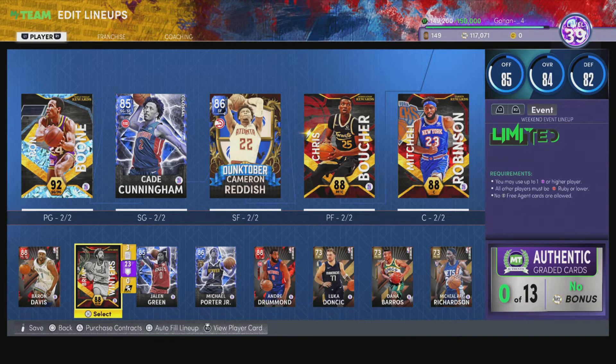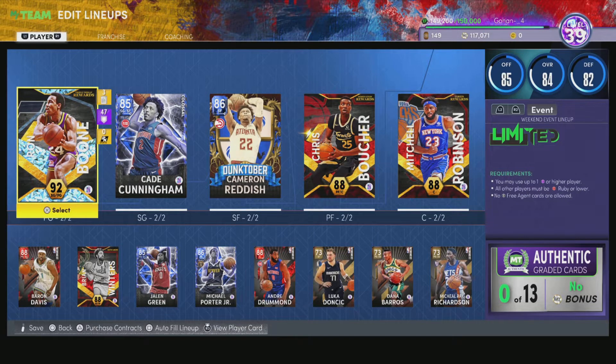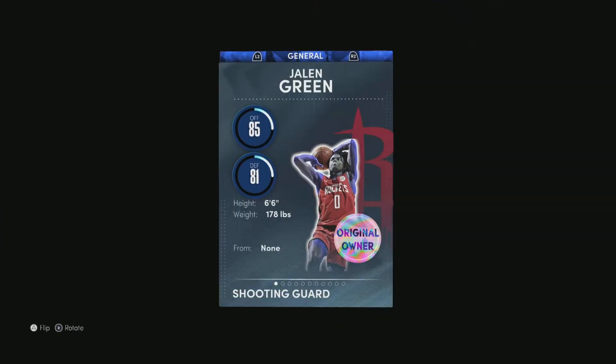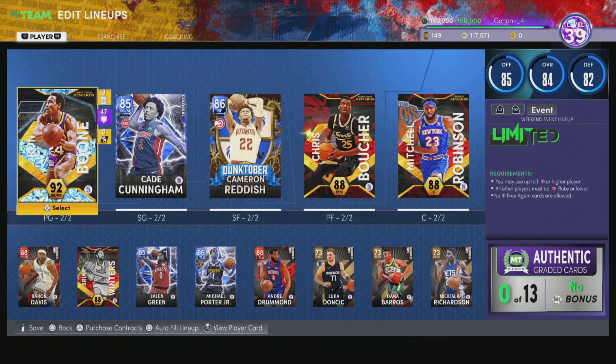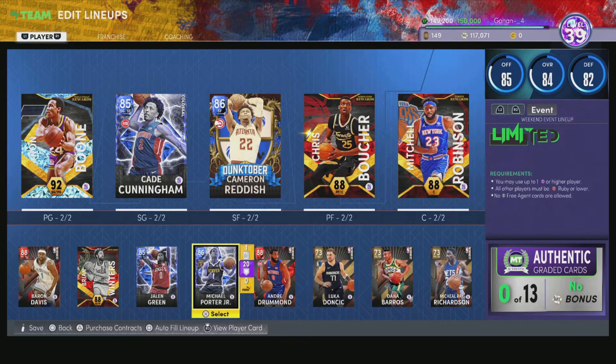In my last game I went up against someone who had Carmelo Anthony. I like him and I wish I had him — I'm really close, I should have him within the next hour or so, so I'm excited for that. Coming off the bench at the three I have Jalen Green. This card is really good; you can put him at shooting guard or small forward — either way you can't go wrong.